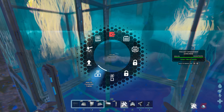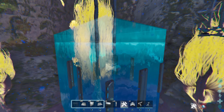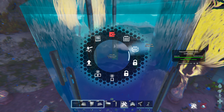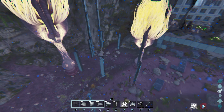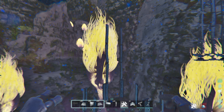Now we're going to hide the frames. The frames make it easy to build, so we'll hide them. As you can see, it looks like they're floating now. We'll get rid of the water too — unlock all connected and it's all gone now. You can't see them anymore, but of course they're still there.